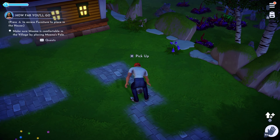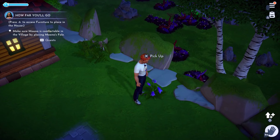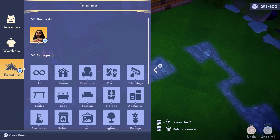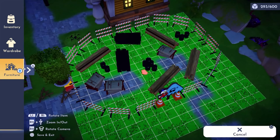Then from there, you'll want to find a nice spot to put Mona's house anywhere you want, and then you'll want to clean out the area so there's nothing in the way blocking you. Then go into your inventory, down to furniture, and then you'll be able to select her house and place it down.